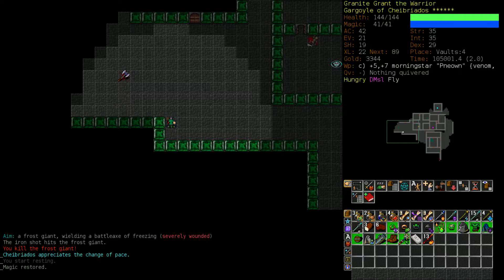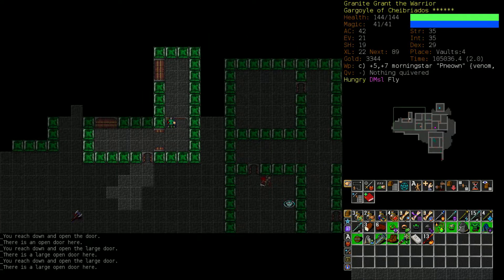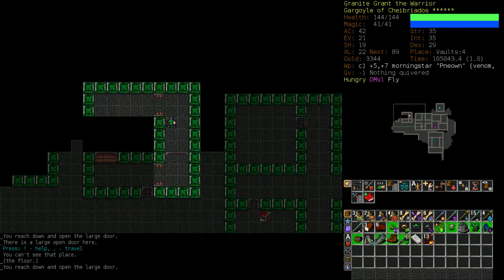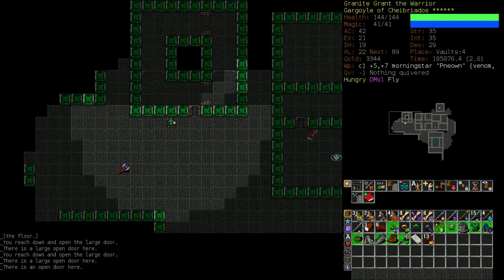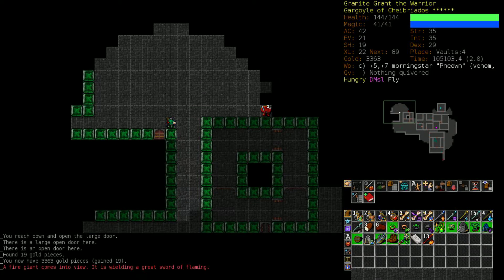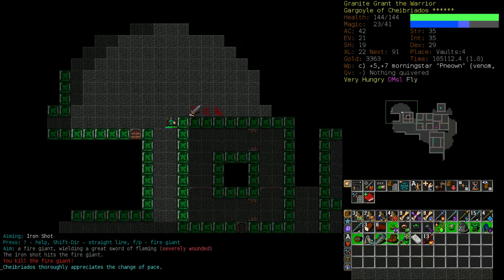That Battle Axe of Freezing would have done a lot of damage. Fire Giants and Frost Giants are annoying when they're bolting you from a distance - they are lethal when they're in melee range. They just have tremendous amounts of strength and generally wield Battle Axes, which have a base damage of 15 - very high base damage. Even assuming it's not enchanted beyond plus zero, if it's a Freezing brand, you're gonna be taking about 30% less cold damage, let's say a bare minimum of 20 damage per hit pre-reduction, max damage 60 or 70 easily.